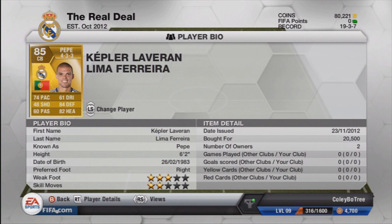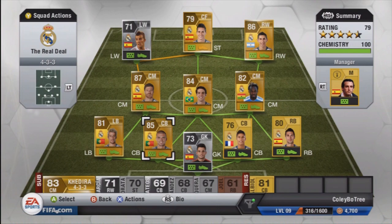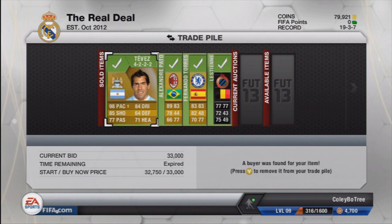I decided to go for Varane instead of Albiol at the other centre-back position, mainly for the fact that he just has better pace. Albiol's got something around the low 50s for pace, while Varane has just above 60. So I went for him in the end, even though he is rated 5 less than Albiol.